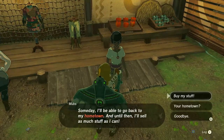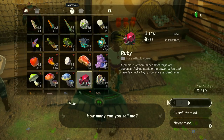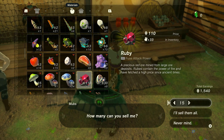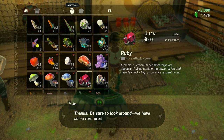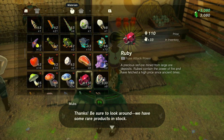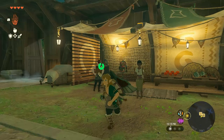Now let's sell our duplicated rubies to get some money — we literally had zero rupees before. Let's keep five rubies in our inventory so we can massively duplicate them again whenever we want. After selling, we will have more than 3,000 rupees, which is a lot for me as I just landed on the Hyrule surface after completing the Great Sky Island tutorial and the four shrines.